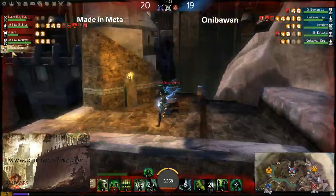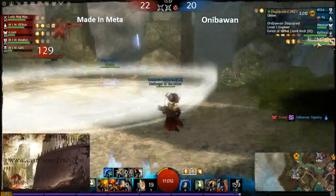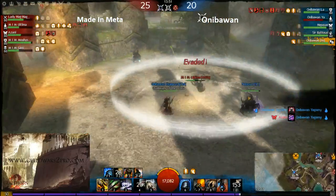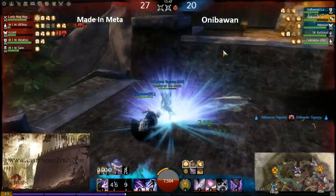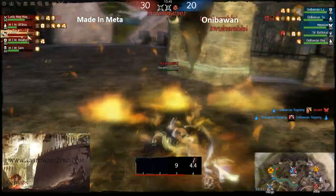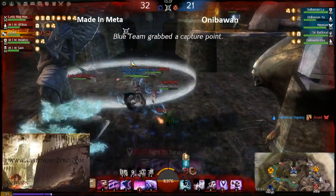The mesmer from Aniba One portals back because he wants to fight — he wants to secure the kill on the bunker rally trying to pressure this point. On the middle point, Yagami the Aniba One elementalist has fallen down. But now Azani from Meta Meta is down too.